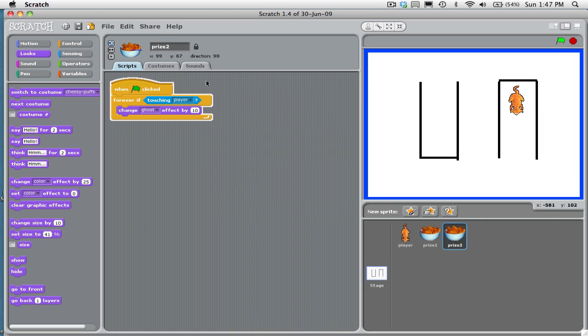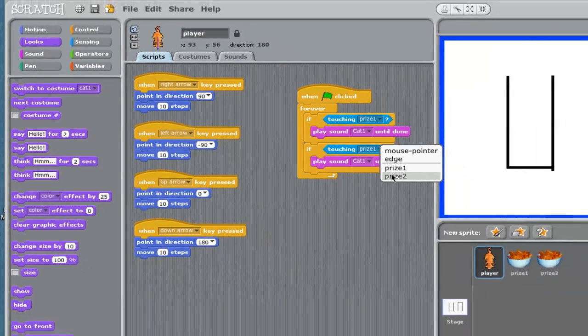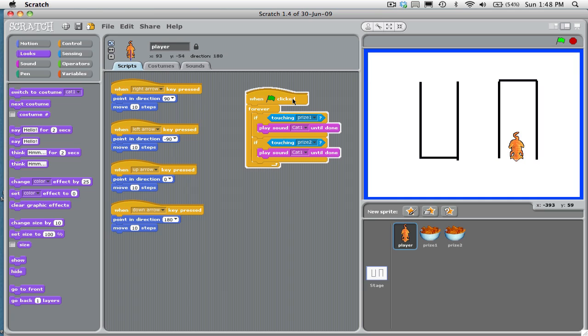You'll notice the cat did not make any noise. That's because we've only added the code for touching prize one. So I need to select my player, right-click on this if block and duplicate it, then drag it right down below. All I'm going to do is change it to: if touching prize two, it's going to do the same thing. And there it is — the cat meows. I know this is a pretty hard one for students who have never seen Scratch before, but if you slow down the video and take it step by step, you'll learn a lot in this lesson.